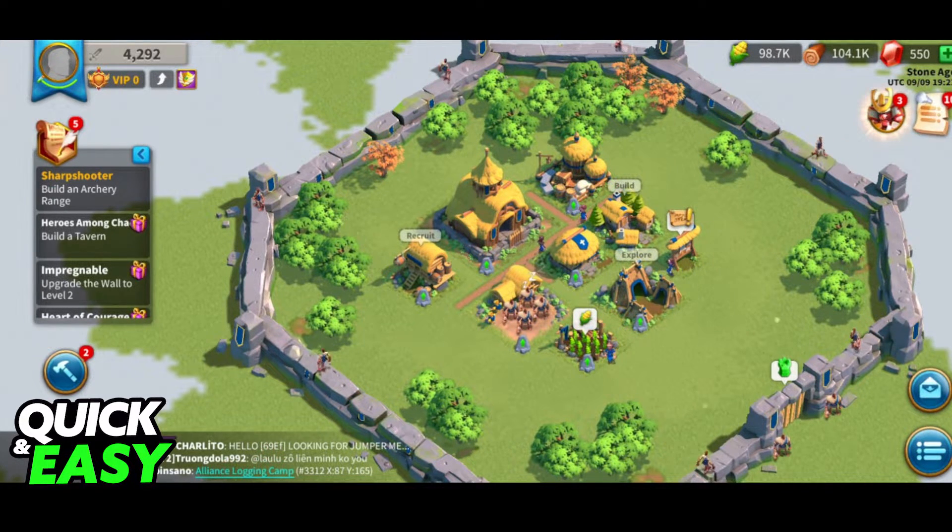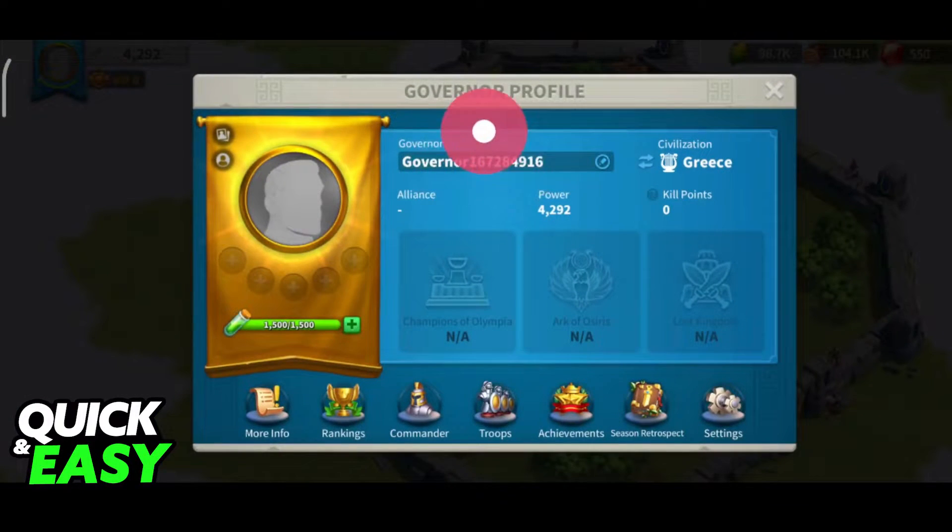First, in order to add your friends, you have to use their friend ID. Tap on your profile at the top left and your ID is going to be listed here. You can either share your ID with them or they can give you theirs. Regardless of which option you select, just make sure that you note down the ID listed on your profile.